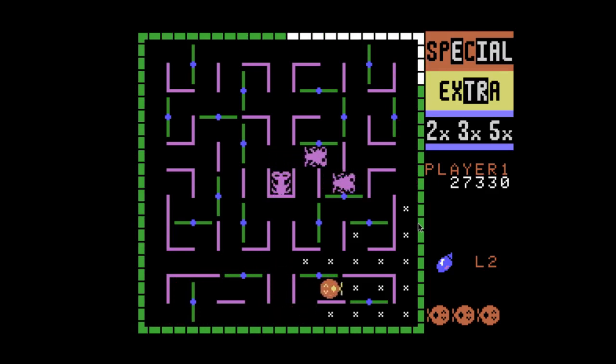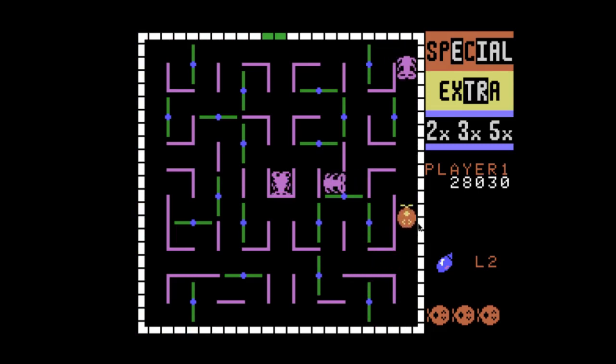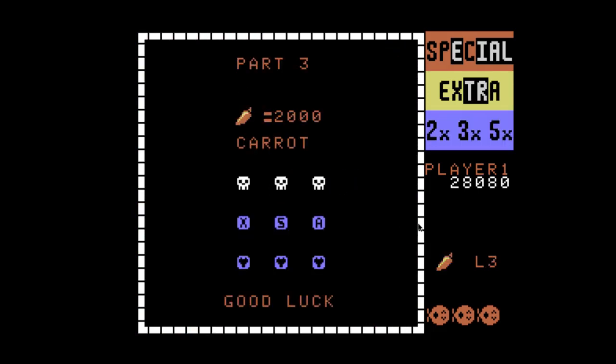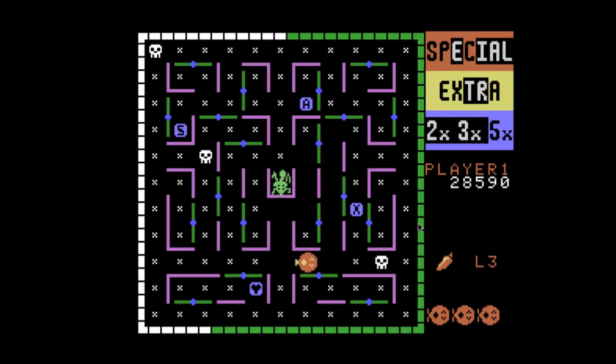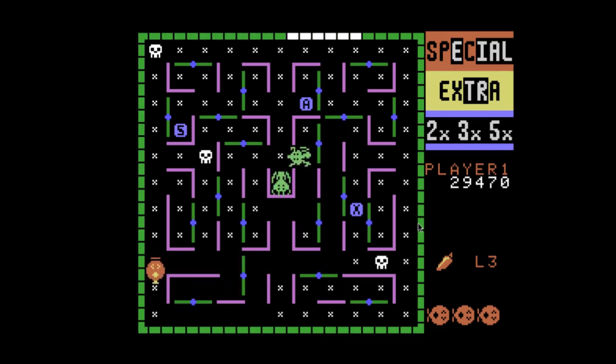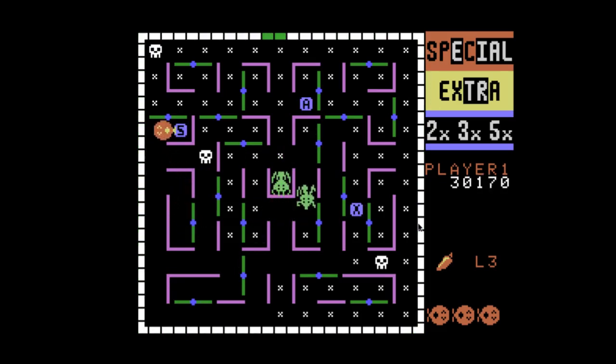Now when a monster eats a skull, it goes right back to the center. But the bonus thing is, every single time the last monster leaves the center, it leaves a vegetable. So if you're really crafty, you can get the same vegetable many times. There's a different vegetable for each level, I think up to ten levels. The game gets very hard very fast. You can also not eat the skulls.